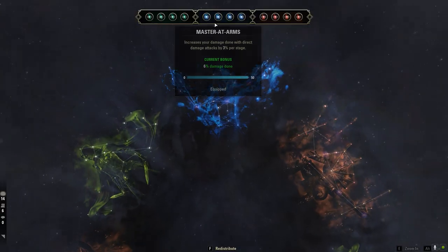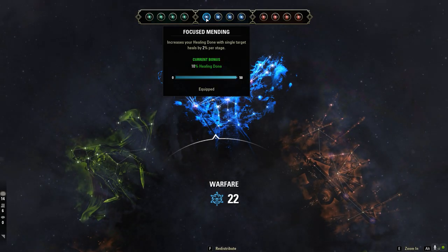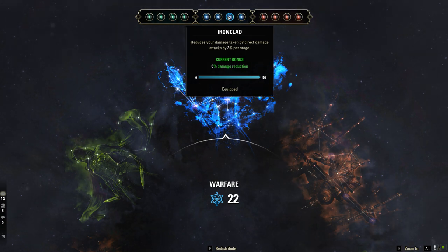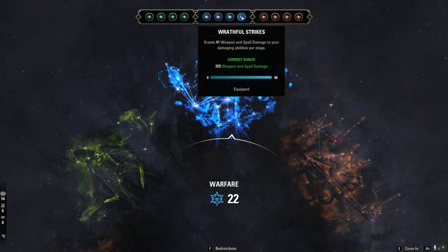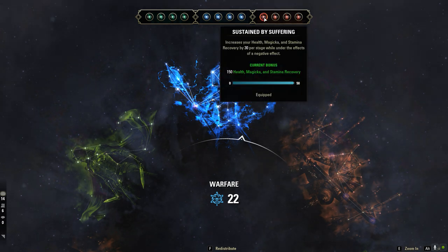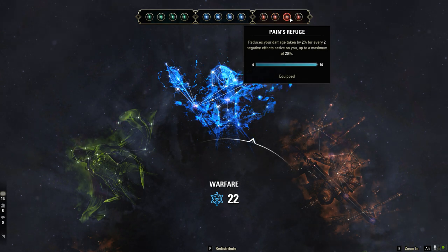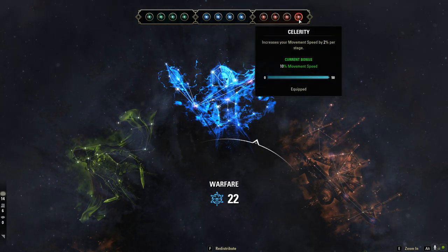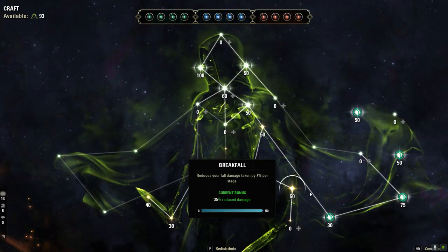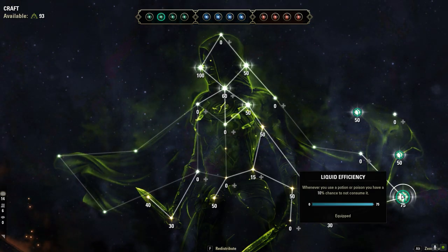Let's go on to our champion points. Our blue slottables are going to be Focused Mending to get that healing up, Mastered Arms for direct damage, Ironclad for reducing damage taken from direct damage, and Wrathful Strikes to increase our overall damage. Our red slottables are going to be Sustained by Suffering, Survival Instincts, Pain's Refuge, and Celerity. And in our green tree, the main things we care about are Breakfall, Rationer, and Liquid Efficiency.